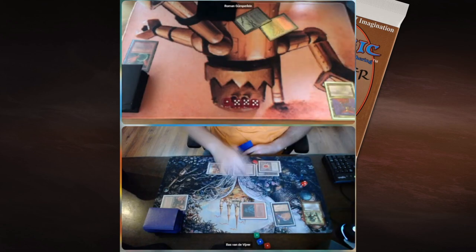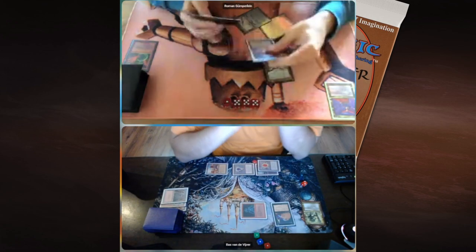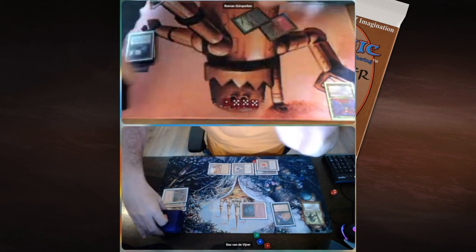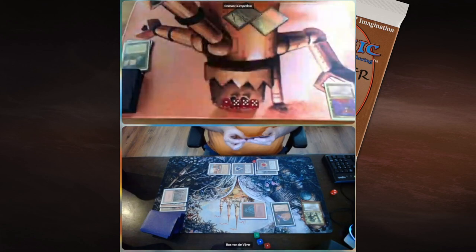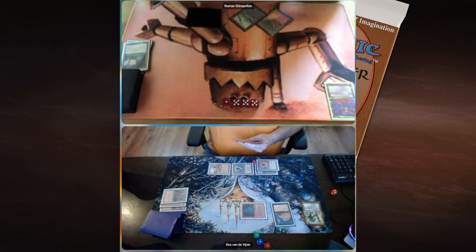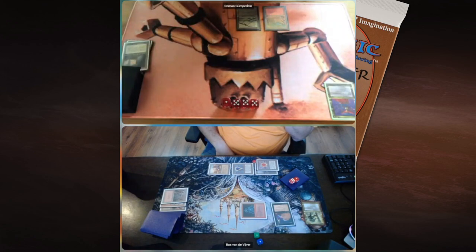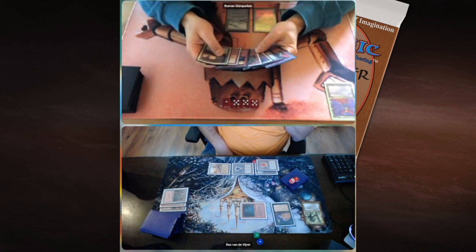There's the Wheel of Fortune. I kind of saw that coming because of the decision to attack instead of casting Sol'kanar. Look at that — what a good hand for Roman, especially a Disintegrate to take care of the Troll, and a Chaos Orb which could have handled Sol'kanar. He had answers there, but those answers are gone now after the Wheel. At least Roman can start playing. He's got seven cards in hand now. Maybe he found a Llanowar Elves and can cast Xira.